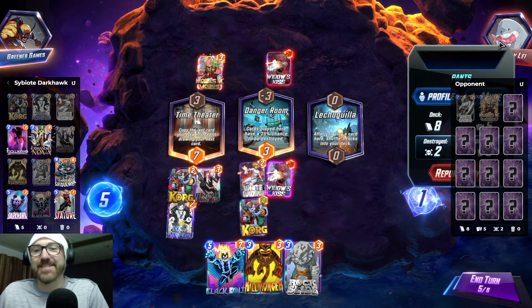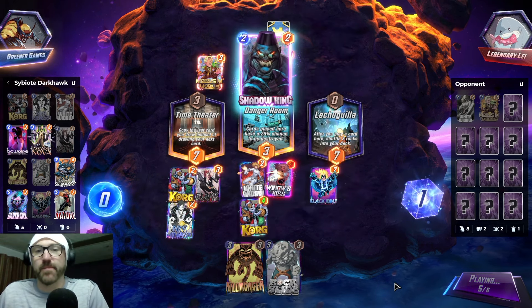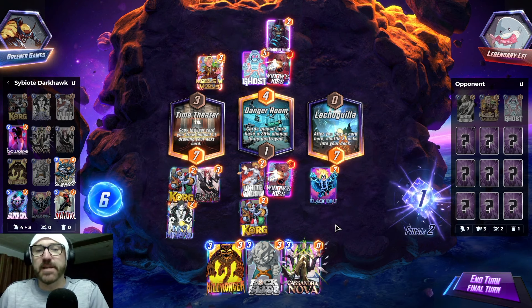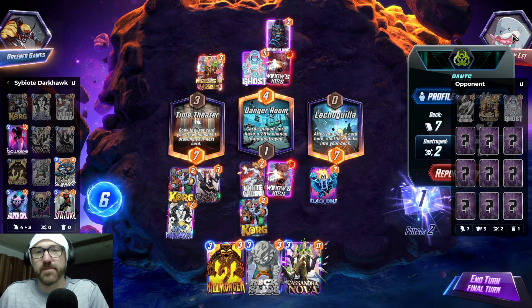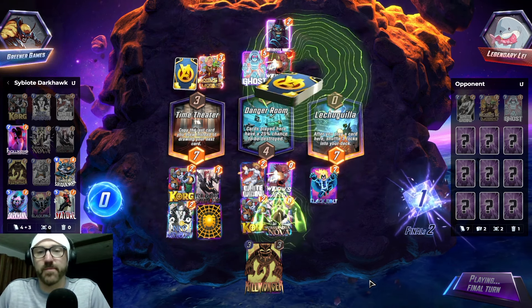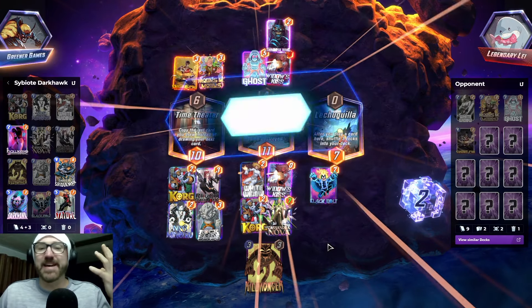I'm going to go Black Bolt on Lechugia. I really don't want to play into Lechugia in case they have a Darkhawk. Two Shadow Kings? That's cheating. I don't think I have a way to win this. Cassandra Nova Rock Slide, but I don't love it. Cassandra Nova needs to not get zapped. I should have played Rock Slide into Cassandra Nova — that's a misplay — but we Castle Rolled him, so I'll take it.